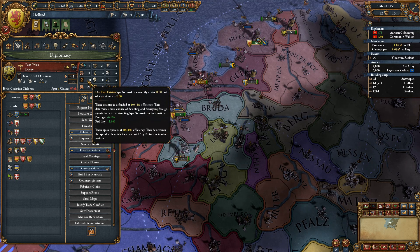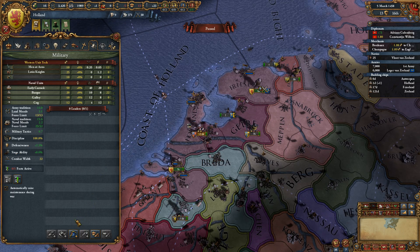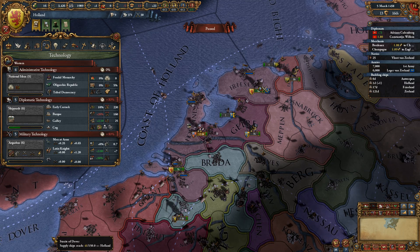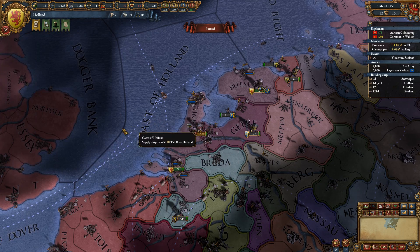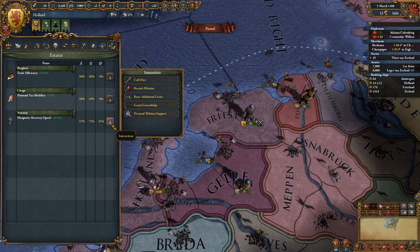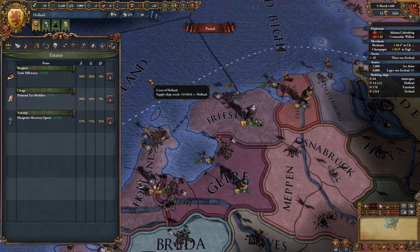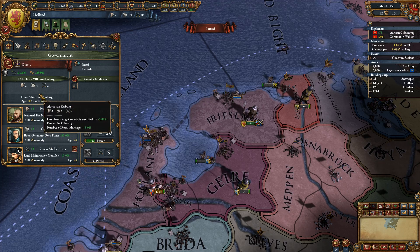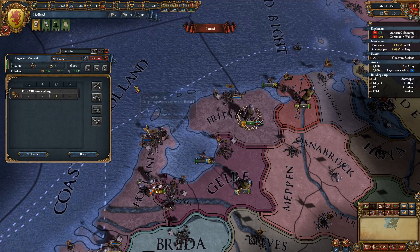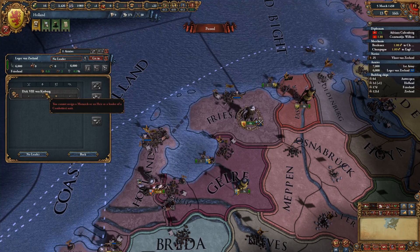Oh shit, he is taking the crossing penalty now. But we need a general anyway. Oh no, we're too low on points! We got a tech advantage, we got a strait crossing, but can't hire a general from here. Can't demand military points. Our admin is 10. Looks like we're making our leader into a general — a 1-1-4.